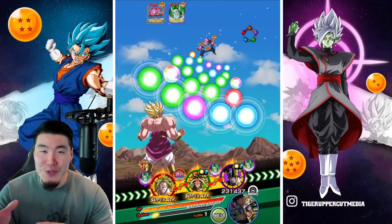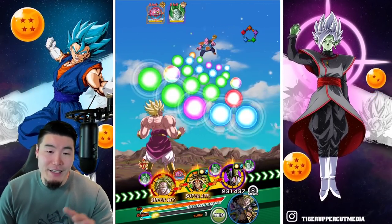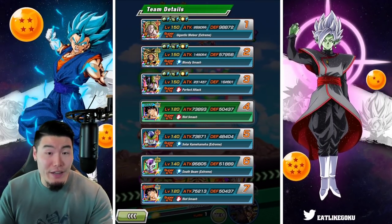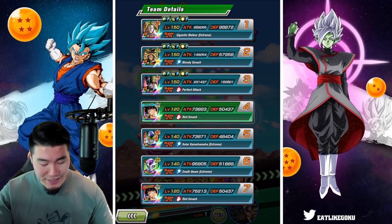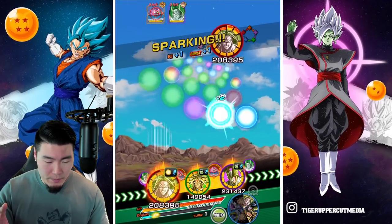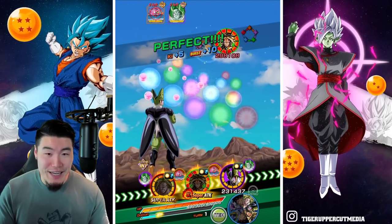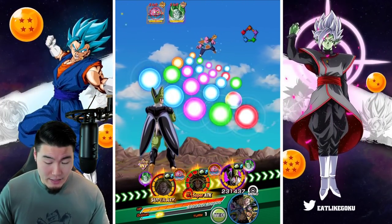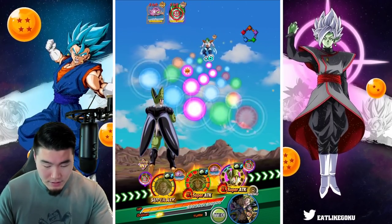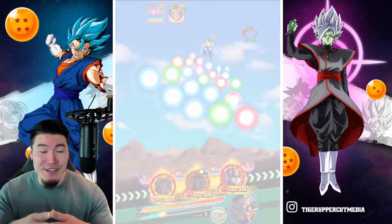The STR Broly can tank a little bit better in the first slot than the TEQ LR Broly. We'll give him two orbs. That's a 24k super for the TEQ Broly and an 18k super for the Cell. Very very good starting rotation, guys.